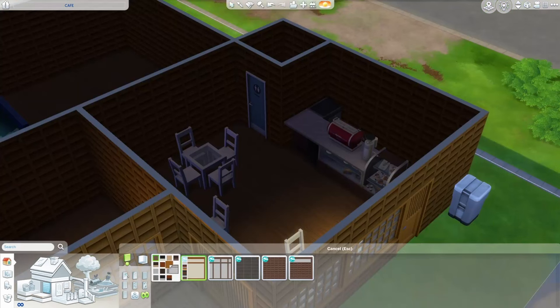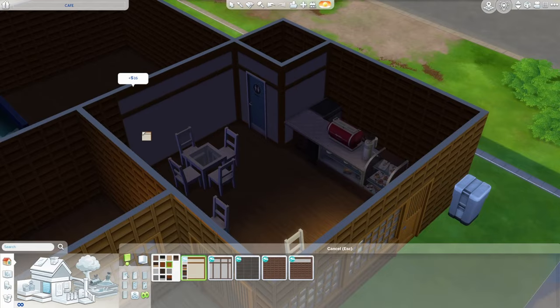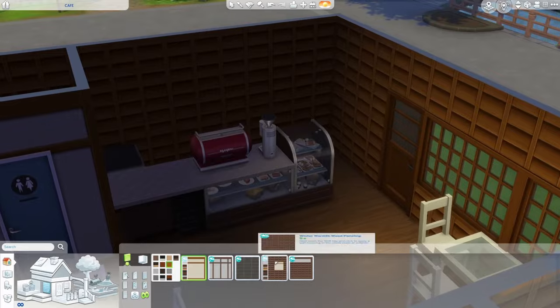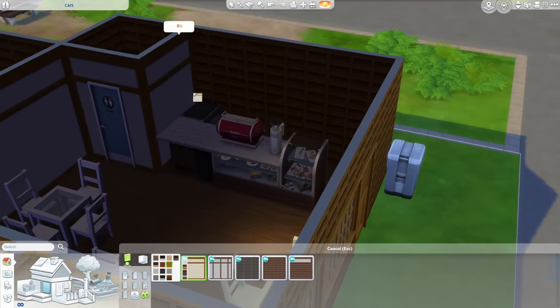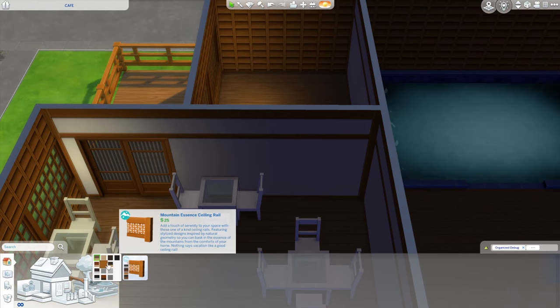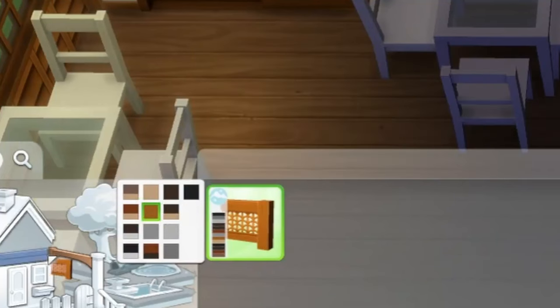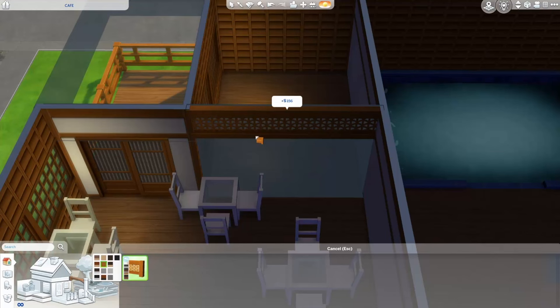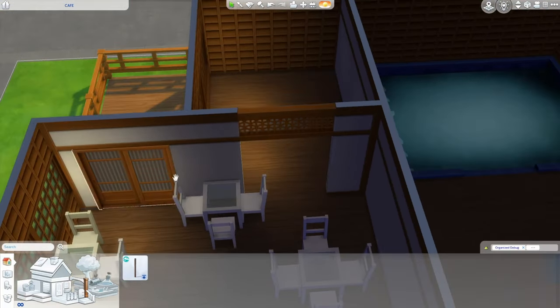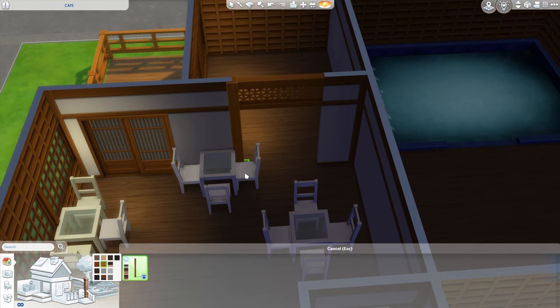I'm also going to grab some of this paneling — I'd like some of it to show through. I obviously need a bit of an opening here. I'm going to use this ceiling rail, which is actually a spandrel. If I hold alt, I can just place it right on these two tiles here and then grab my column to place on either side.